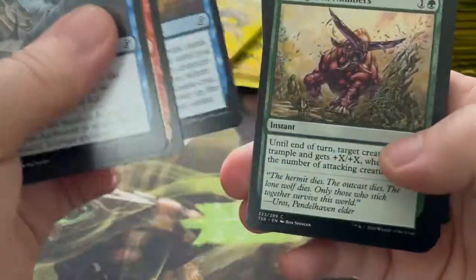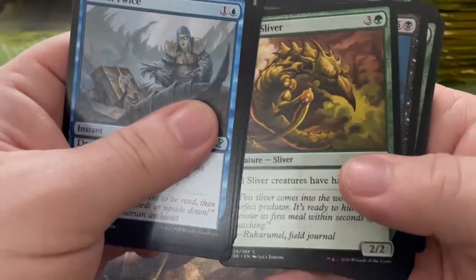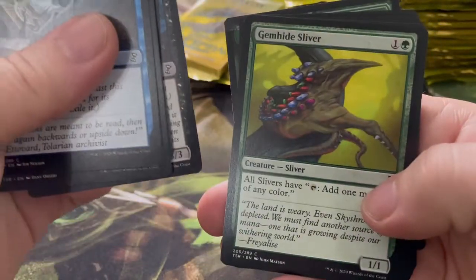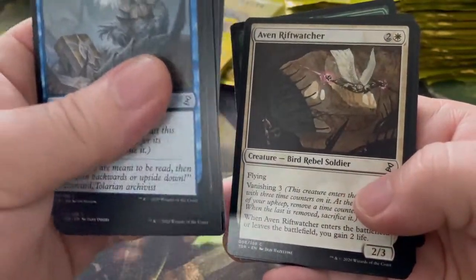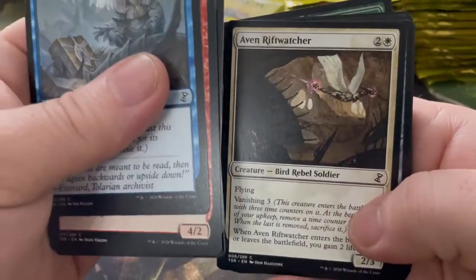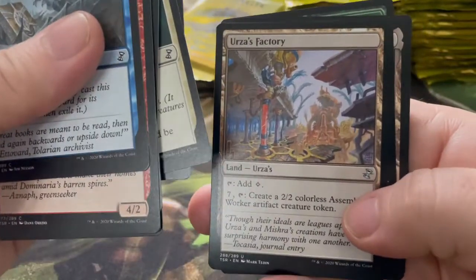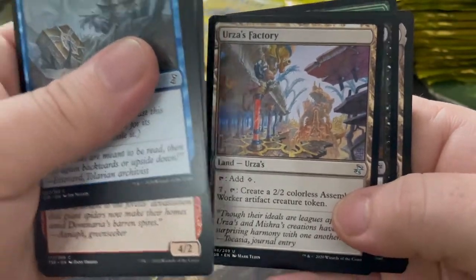Strength in Numbers — that's a different one. Reflex Sliver — all slivers have haste, that's a good one especially for green. Corpulent Corpse, Gemhide Sliver — all slivers can tap to add one mana of any color. Rift Watcher, Prismatic Lens, Temporal Isolation, Tromp the Domains, Urza's Factory — I like the Urza's lands coming back into it, they look really cool as well.